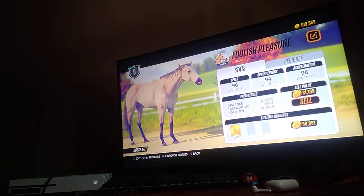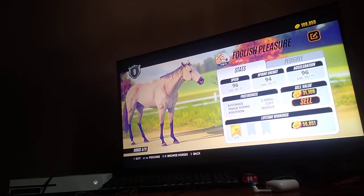This is Foolish Pleasure, and he's been really, really nice. He's either a buttermilk buckskin — I've tried to ask other people — or a light buckskin or a dun. I don't know. I wish they had the colors labeled on these horses; it'd be a lot easier.